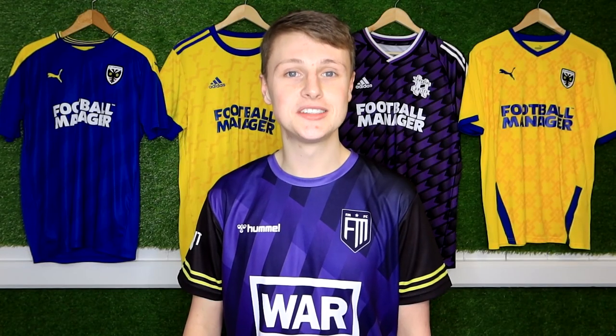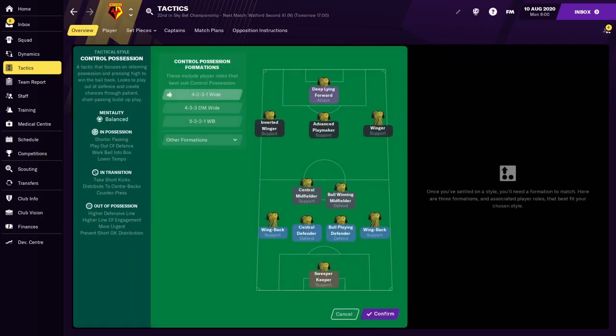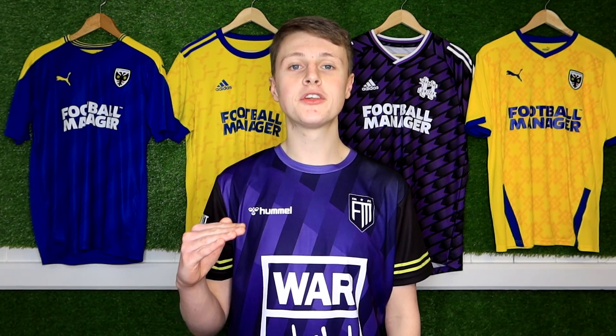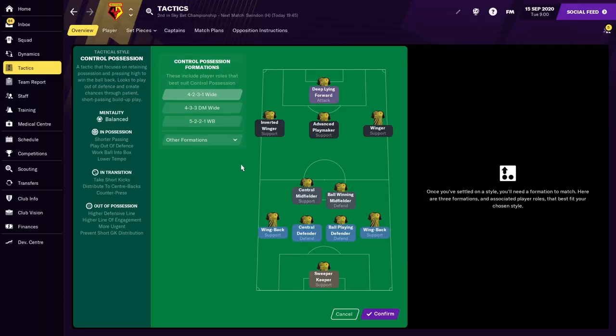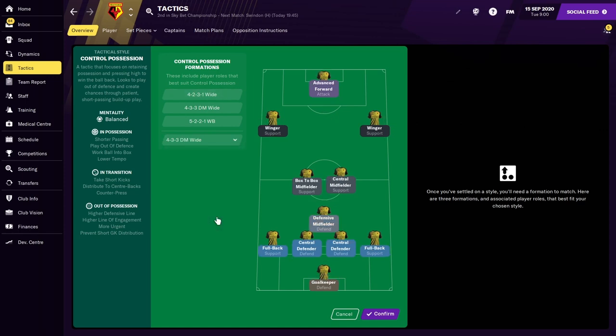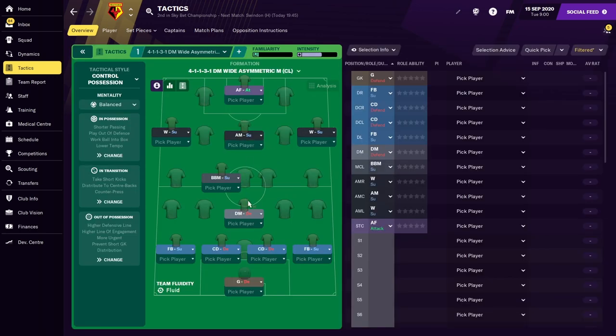A tactic also needs a formation, so once you select a style, you'll see you're presented with three formations to choose from. The formation you select suits the tactical style you've chosen too, even adjusting the player roles to fit that style. You can choose one of the recommended formations provided, look to one of the many other options, or simply create your own formation by dragging the player roles around on the tactics pitch.